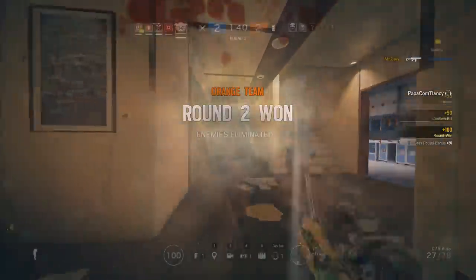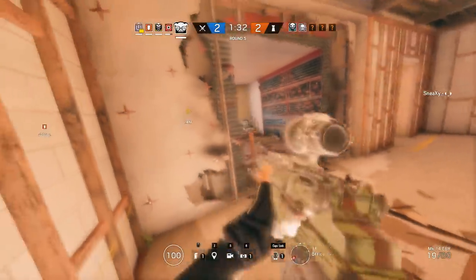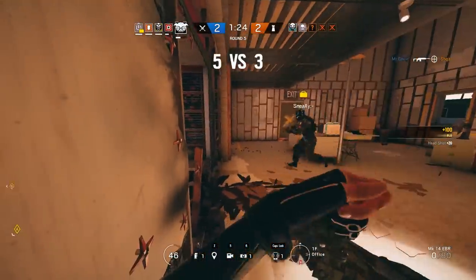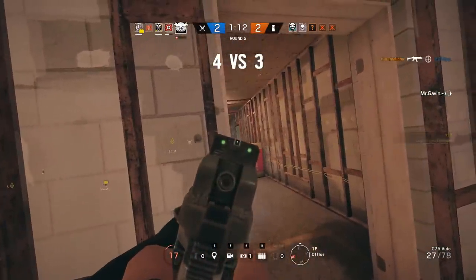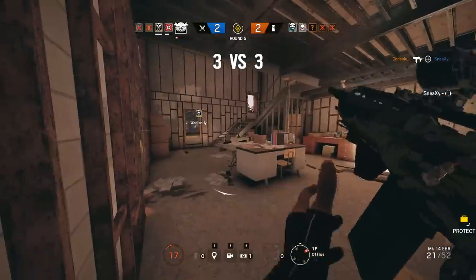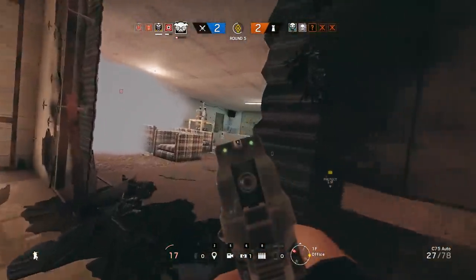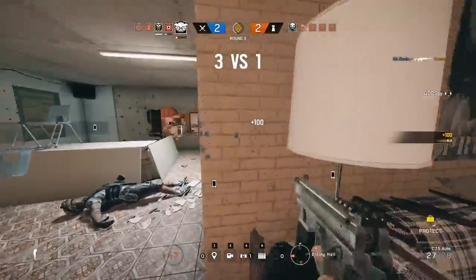The 12th operator I'd go with is Dokkaebi. Her purpose is similar to Jackal for getting rid of roamers, but she is also great for the last-second push. If you time the phone call correctly at the end of a round, you'll know exactly where enemies are and they'll either be fiddling with their phone or won't even have time to react. Her only downside is she doesn't have a fully automatic primary, which can be tough for less experienced players. However, the DMR is the best in the game and her secondary SMG-12 and CZ are phenomenal at close range.